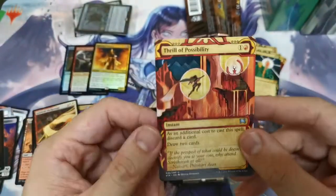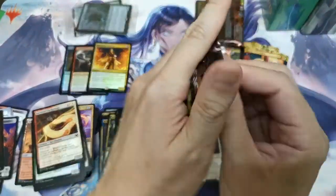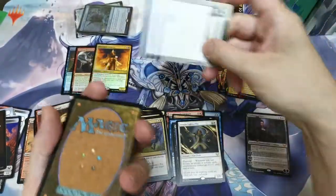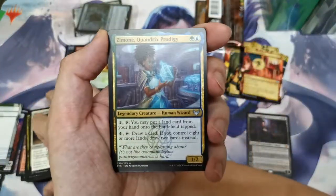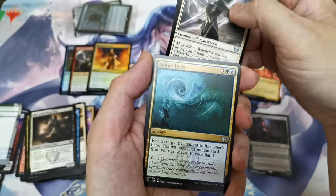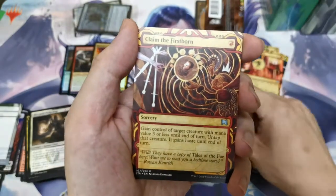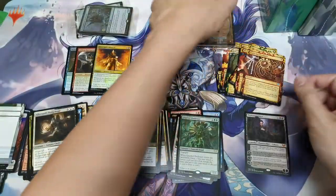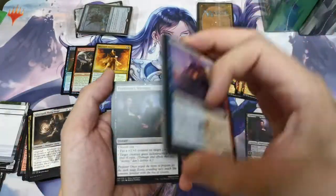Three of Possibilities — I really like the way they do the art for the archives. Next we have the MDFC: Zimone, Quandrix Prodigy, Clever Lumimancer, Aether Helix, and Professor — enters battlefield, Learn. And Claim the Firstborn — the Japanese version looks really good, I hope to open one in later videos.